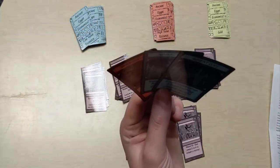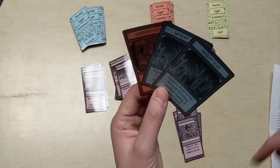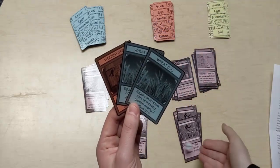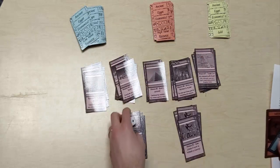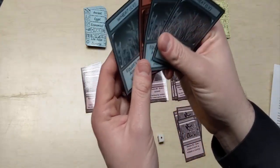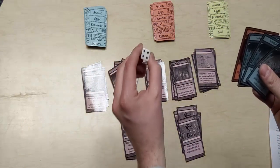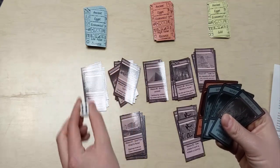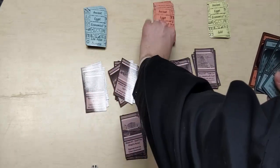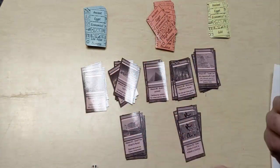Every player, starting with whoever you choose to go first and then going clockwise, will roll the die on their turn. If you roll a one through four, you take a high value or a low value card. If you roll a five or six, you can draw from either pile — low value if you need those resources, or high value. On your turn you do one action: you can either roll or you can claim a mission.